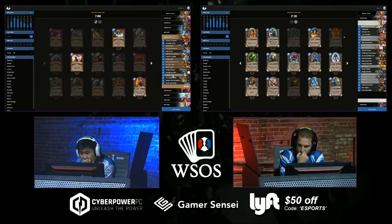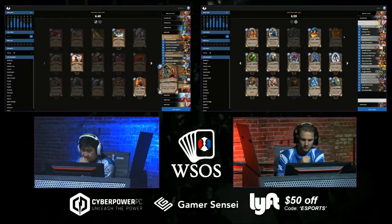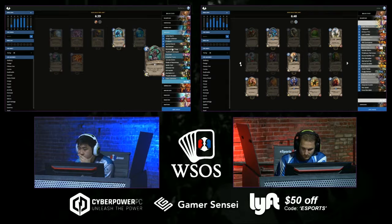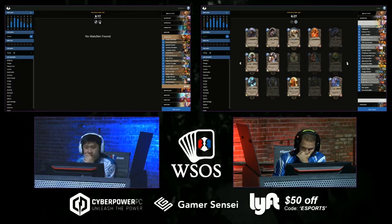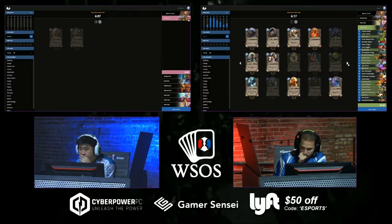StrifeCrow's Warrior is still looking big. He's looking at his top end and considering cutting another one. He does have some early defense with double Shield Block, some health gain, some removal for early drops. His Mage deck is a little scary on two-drops — only three cards he actually wants to play on two. He's going to move the Jeweled Scarab somewhere. I like the Scarab in Mage — he freed up Garrison Commander from the Warrior and tossed it into the Mage, then put the Jeweled Scarab in there.